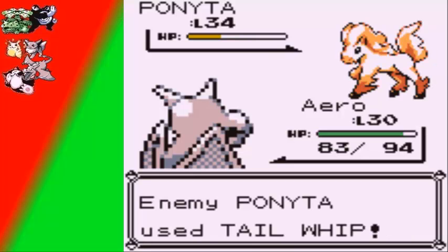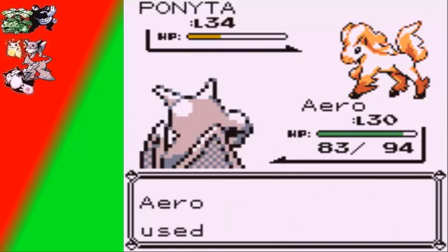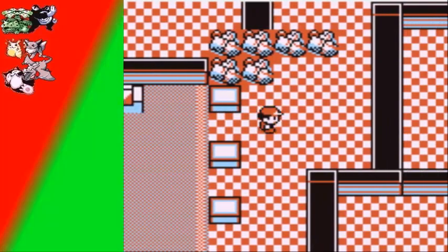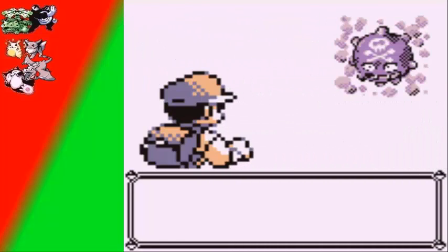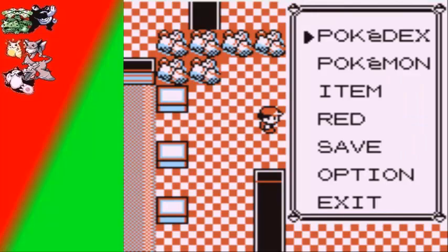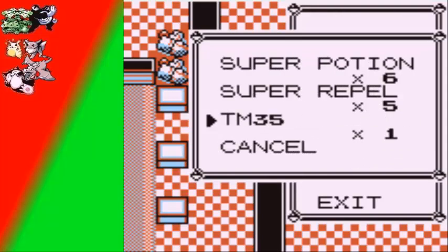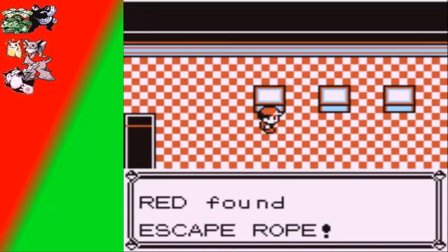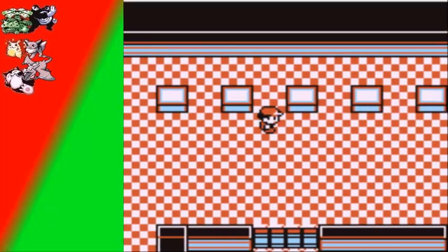I'm going to cut out each battle except for this very first one. Arrow's gonna be a little bit underleveled, but oh well. You're going to find some statues around this area and there are going to be a lot of items you can get. If you ever want my advice, you should really go right ahead and get a bunch of Repels — preferably Super Repels or Max Repels. But I also want to get Arrow to level up.